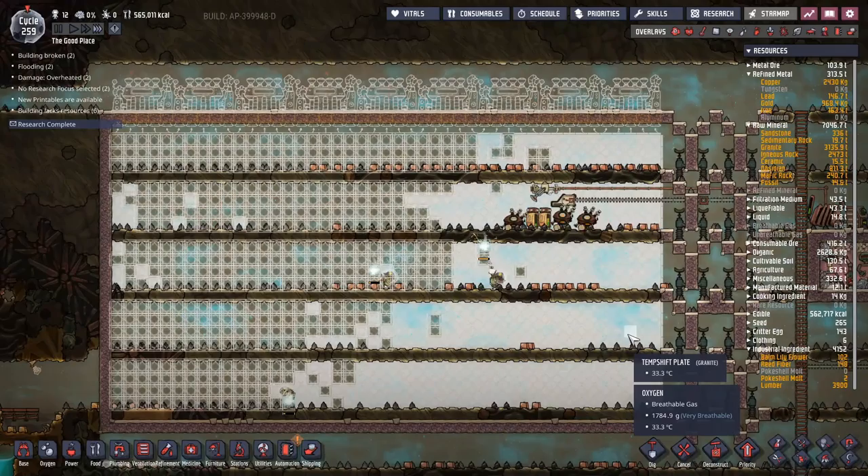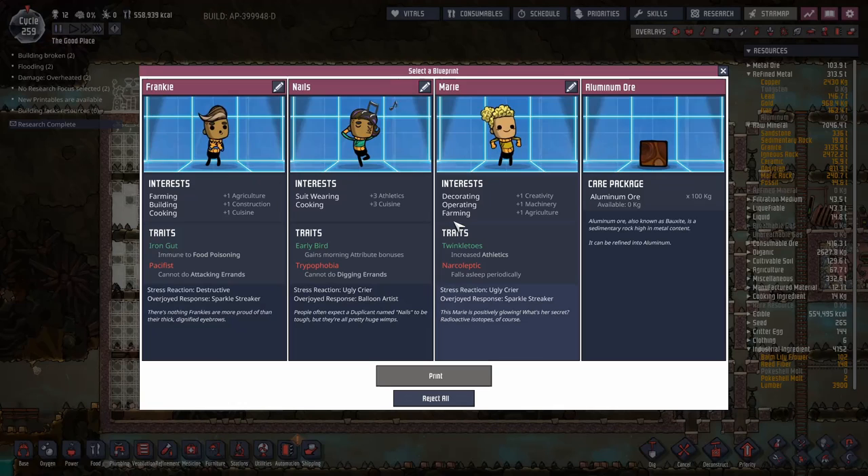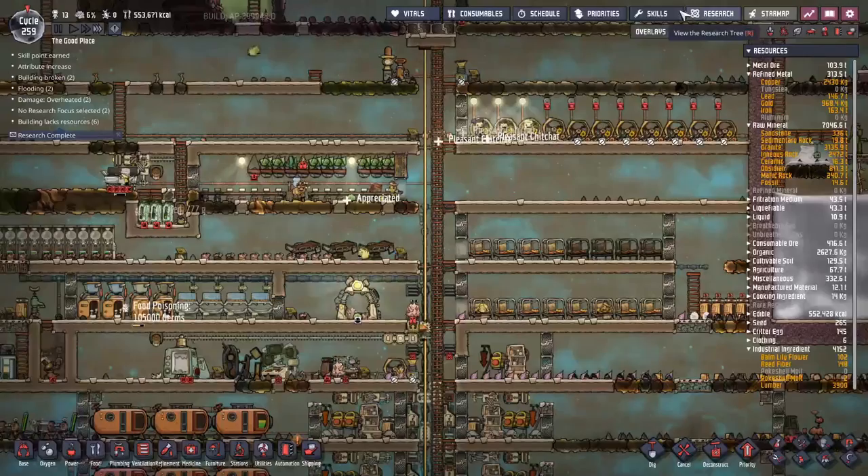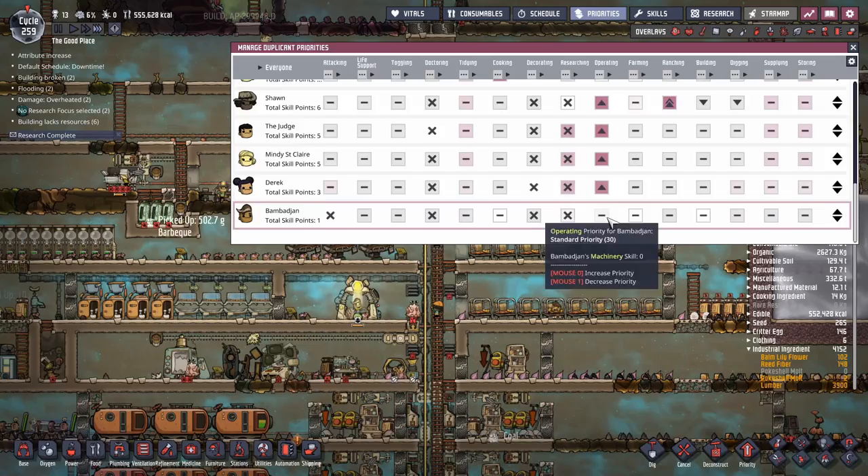It's completed! New printables — a pacifist with an iron gut, good building skills. You know what, we do need more builders. You can be Bombajan. Bombajan has joined the payroll — we'll immediately stick them into the gym and make sure their skill points get assigned into advanced research. Priorities get set up so they go to the correct location.